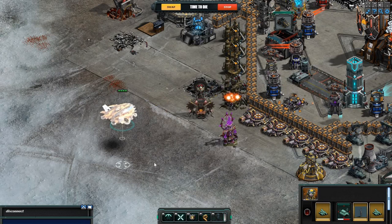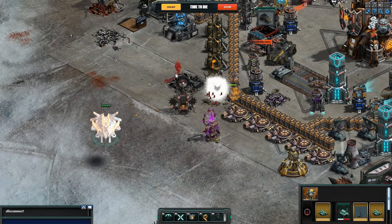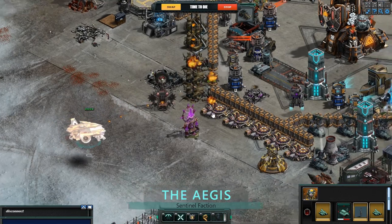Hello, Commanders, and welcome to Warcom HQ. Today we'll be discussing the impressive second-generation aircraft, the Aegis, from the Sentinel faction.